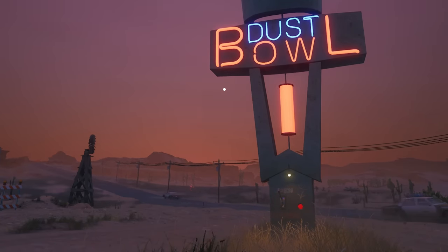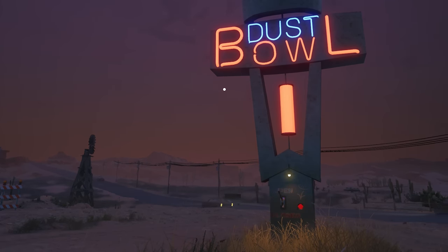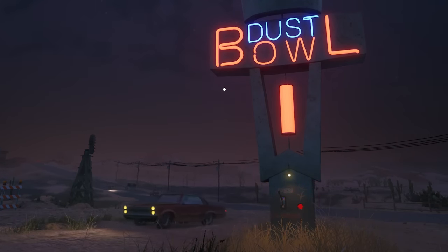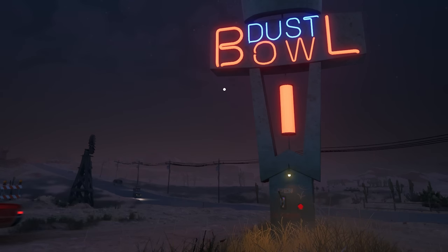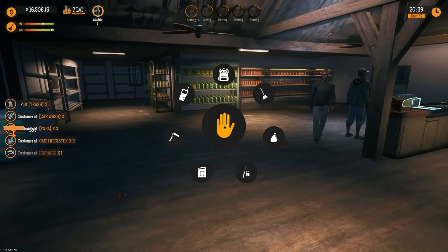Hello everyone, welcome back to Gas Station Simulator. Jumping in to continue working on our gas station — we're going to be purchasing the car wash today, which is going to be the final level of the car wash. That's going to be really cool because I've been waiting to do that for some time. Hopefully we'll still retain the same amount of money that we would get if we were to hand-do it, but it'll be a nice addition. Let's go ahead and jump into this.